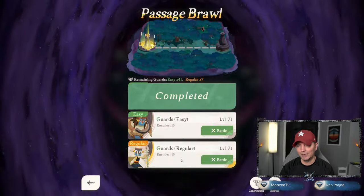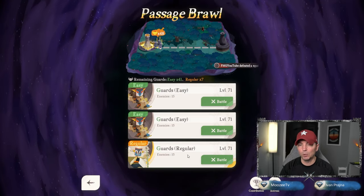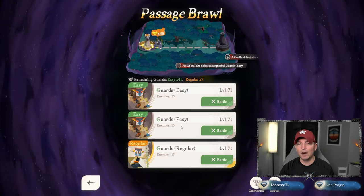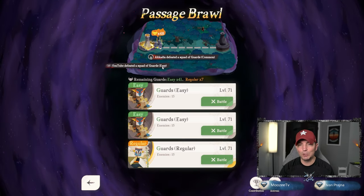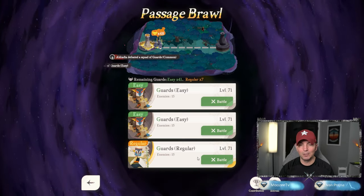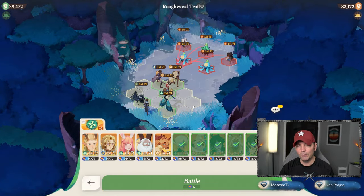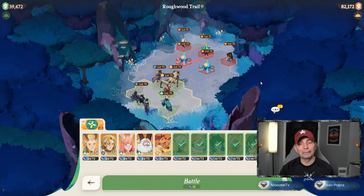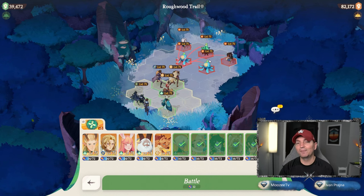You need a multitude of heroes to get through the content. That is complete! We have regular guards down here which are stronger — the easy guards are much easier just based on their attack. FHG defeated — easy ones defeated. Let me check out the regular ones; I'm wondering how much stronger they are. Overall, that's a lot stronger.